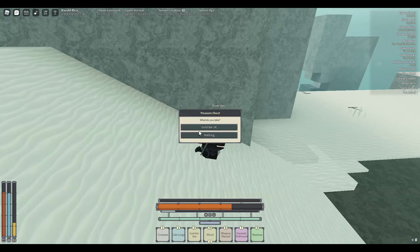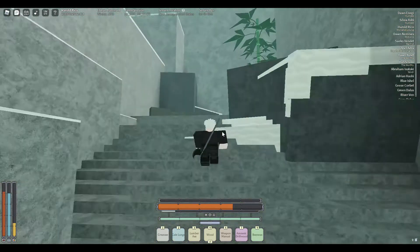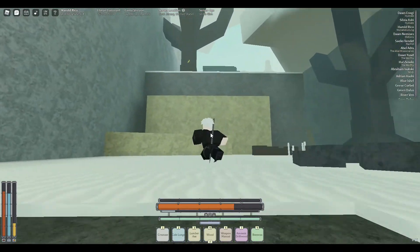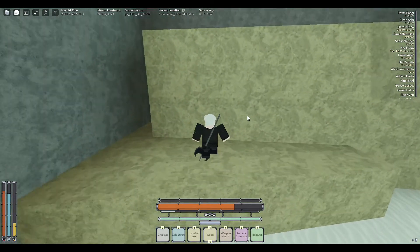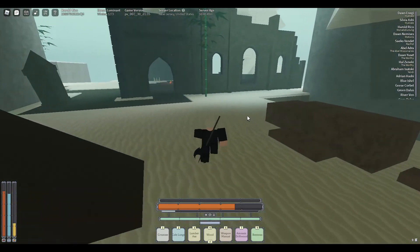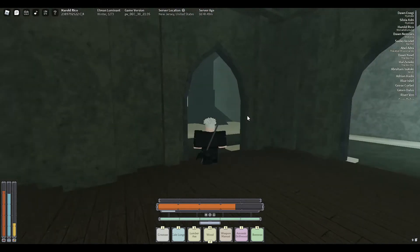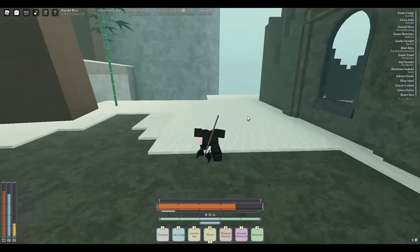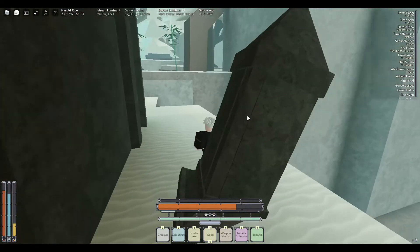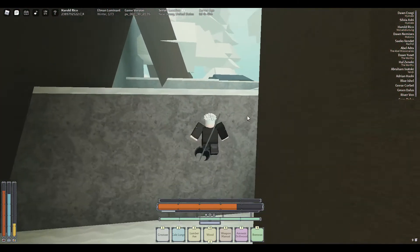There's a chest over here — free chest, go grab it, steal it! To get to upper Arisha you have to climb over here. Bandits usually spawn here too, and there are also short coast spawns here. We're close — we're getting to upper Arisha right now.